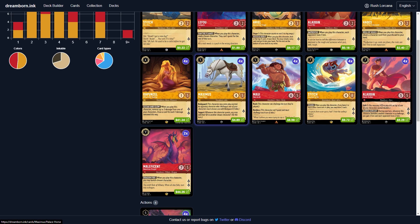Four of the Four Drop Rapunzel to help give us some additional card draw and remove some damage counters after we challenge. Four of Maximus to help protect our characters that have been challenged — things like Aladdins or Mauis that have damage on them that we don't want our opponents challenging into with one or two drops.